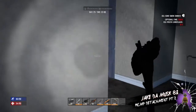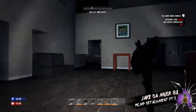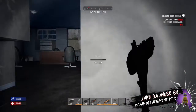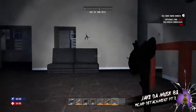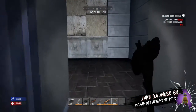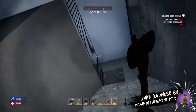Hey, what's up everybody, it's Jake the Musk 83 for Native Gaming. We're playing Seven Days to Die Xbox One edition - this is episode 22, RCMP Detachment Part 2. When I last left you guys we were exploring downstairs here. It's only been about a minute, minute and a half from the last video, and I was just gonna check out what's upstairs here.